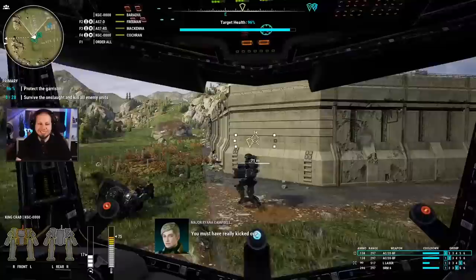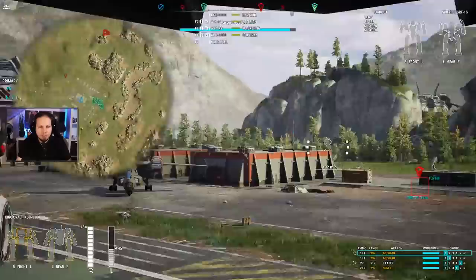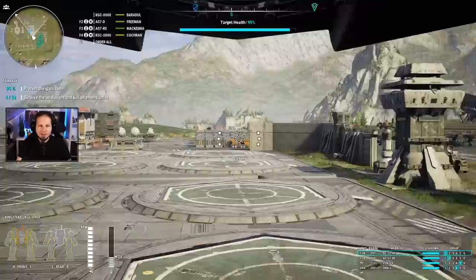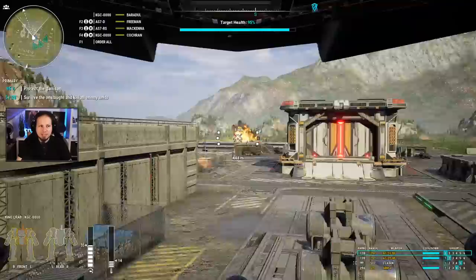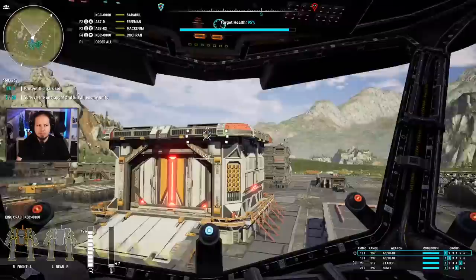He's without weapons, so we might as well deal with somebody else. You must have really kicked over the beehive here, Commander — and we kicked over the beehive, as per usual. This is amazing. Dropship coming down behind the rocks though, 1,000 meters away, which gives us enough time to deal with the current targets. Tanks first and then we'll go for the mechs later. I don't care too much about the garrison here, as long as we keep it above 50%.